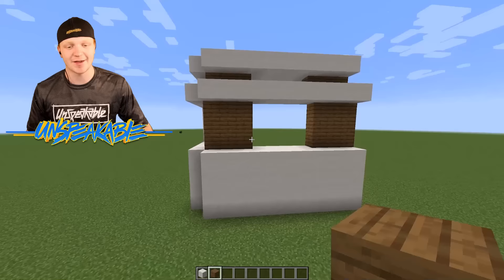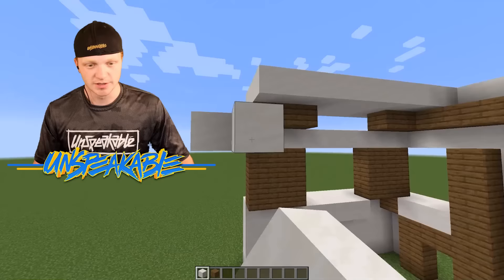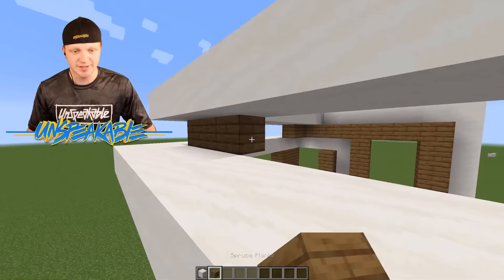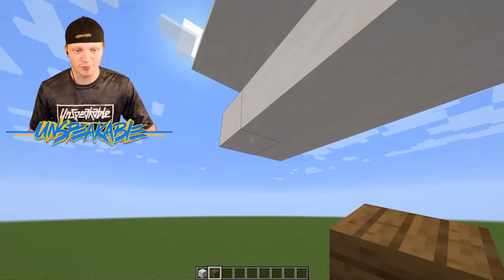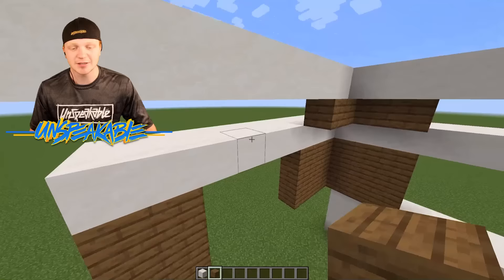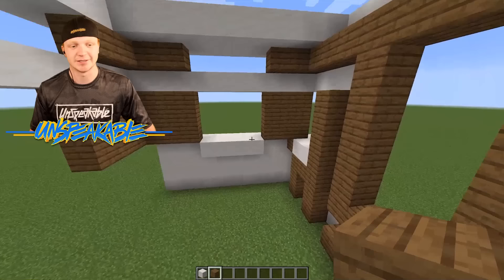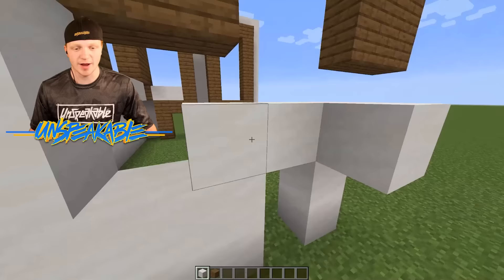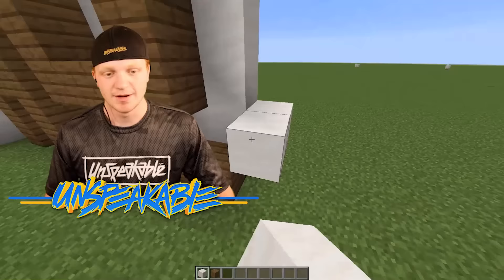So we have the front of the house done and the side pretty much done. For the back half, I'm going to continue this side. Let's take this roof through right here and continue the wood just a little bit more — I'm going to do the same thing with a window again. So we're going to place another window out here, continue this wall down, and do the same window right here. I want this house to be very open — modern houses are supposed to feel open, with a lot of windows. Let's do one more layer right here. Then I'm going to continue that big white wall through here, leaving a little spot for a door to head into the backyard.